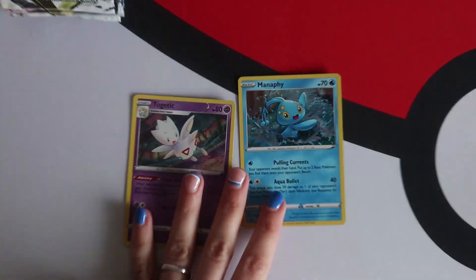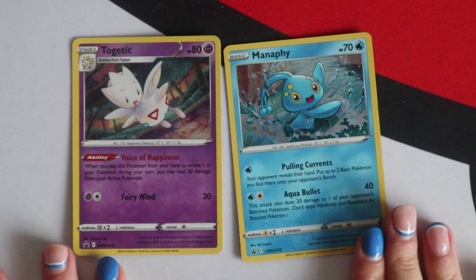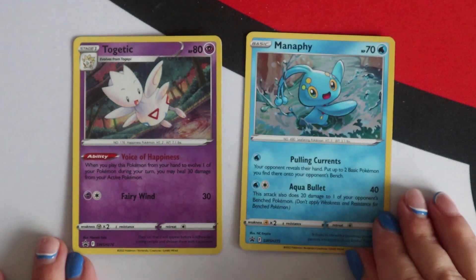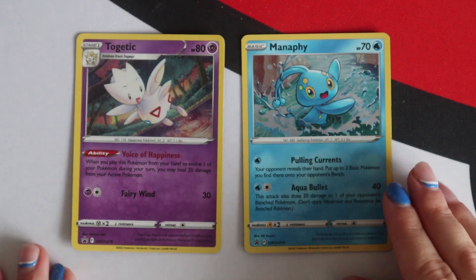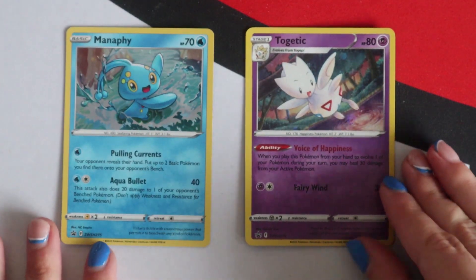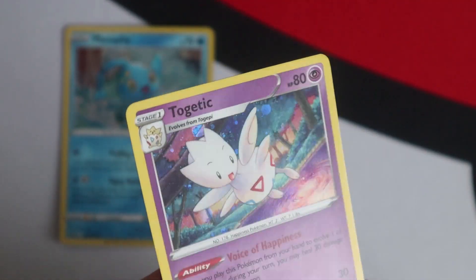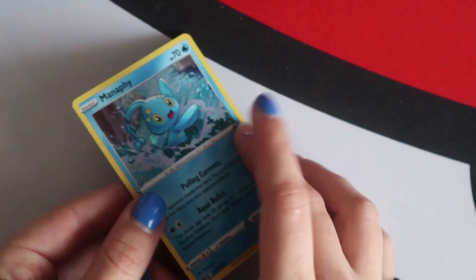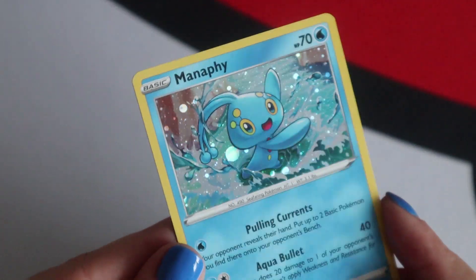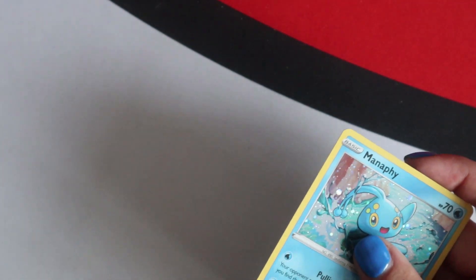Looking at these promos then - Togetic and Manaphy, 276 and 275. Let's put them that way around so they're in number order. Pretty, with the bubble foil effect there. Lovely stuff - I do sleeve my promos.